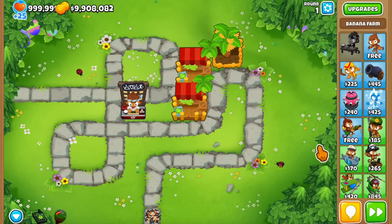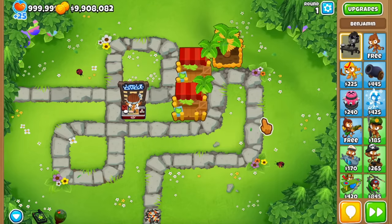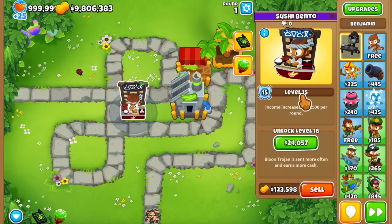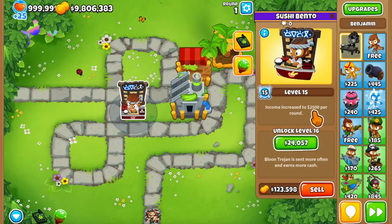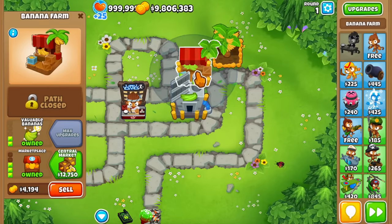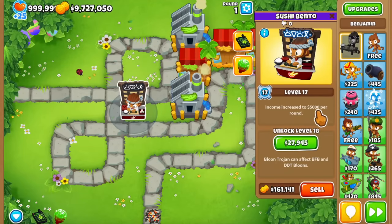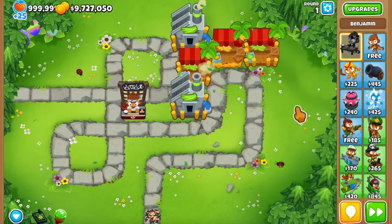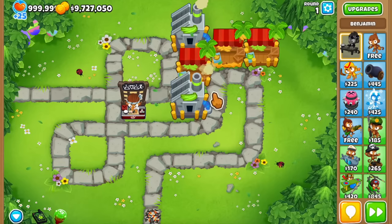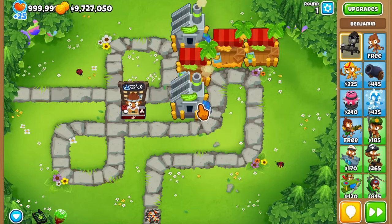To show you guys how absurd these new changes are: a level 11 Ben makes the exact same amount of money as two 023 farms plus a 200 farm. The level 15 Ben makes $2,500 per round, which is about the same as a 420, a 023, and a 200 farm. The level 17 Ben makes $5,000 per round — the equivalent of all of those farms combined — and you can see how much this income gets crazy in the later rounds.